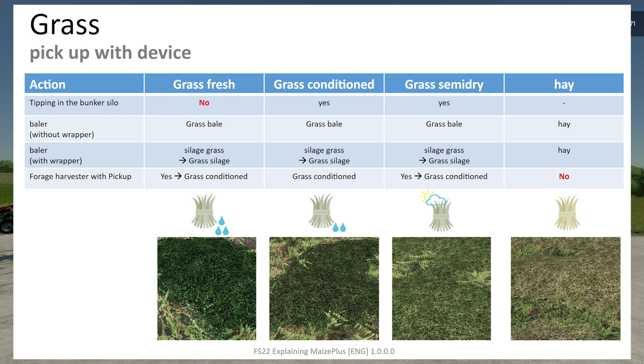Grass tipping into a bunker silo: you cannot tip fresh grass into a bunker silo; you can tip conditioned grass and semi-dry grass; and hay you also cannot tip in. For baling without a wrapper: fresh grass, conditioned, and semi-dry all give grass bales; hay gives hay bales. With a wrapper: fresh grass, conditioned, and semi-dry grass all produce grass silage; baling hay with a wrapper gives hay.